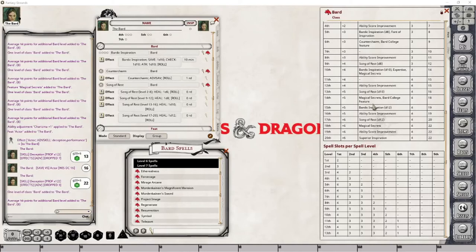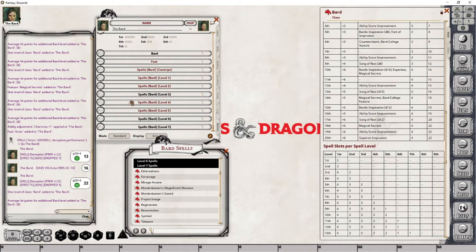At level 14, we are gaining a double bump in our known spells because we're gaining a Magical Secrets bump, as well as a Bardic College feature. I'm not covering the Bardic College feature here, but for the sake of simplicity and expediency I'm just going to grab two spells from here. That takes care of everything we have to deal with for level 14.